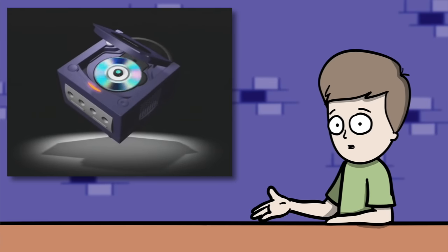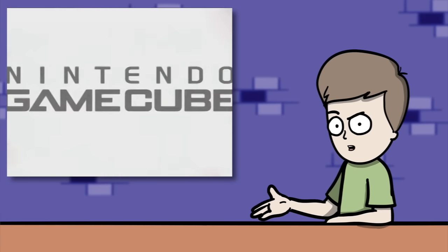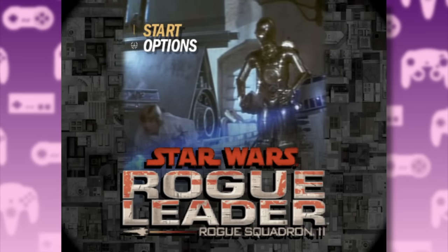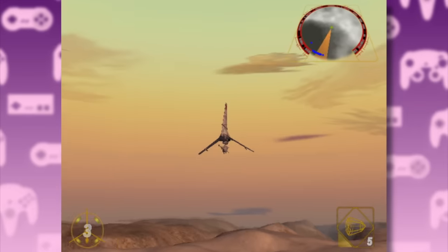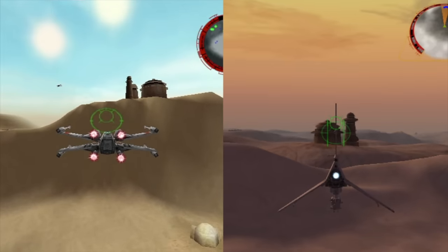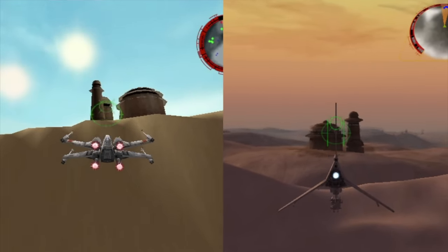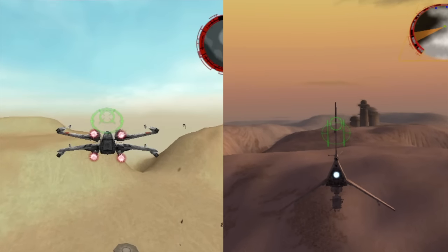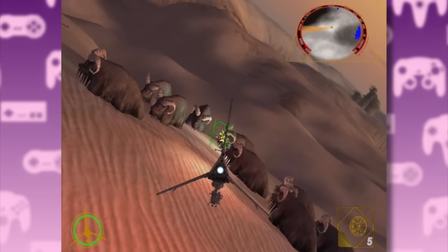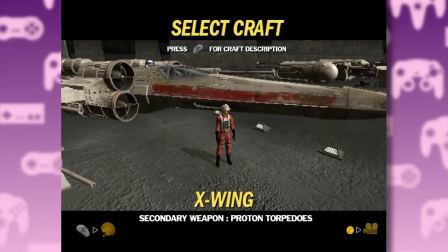It was followed by the Episode One-centric Battle for Naboo, which was also a really good game. However, Nintendo had begun work on the successor to the N64 and wanted a Star Wars launch title. And so in November of 2001, LucasArts released Rogue Squadron 2: Rogue Leader. And just like the original, this game starts with a tutorial mission on Tatooine — a conscious decision to show off the graphics bump compared to the first game. We've got better textures, better lighting, better particle effects, Mos Eisley is way more detailed, as are the Banthas, which still blow up.